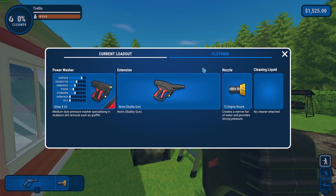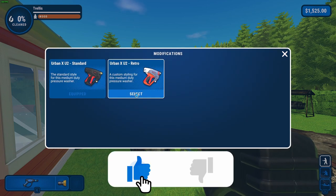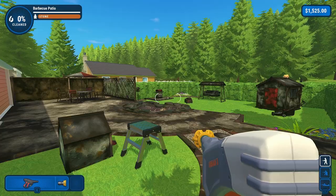To equip skins for your tools, open the menu again. As you can see, if you highlight over it, that's where you go to equip it — just click on that. If you've bought one, it should all appear here. And that's how you do it. Thank you for watching!